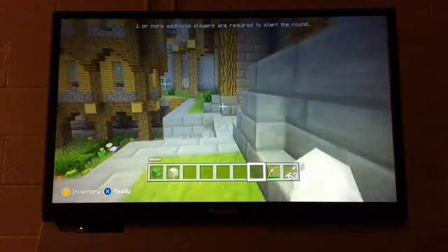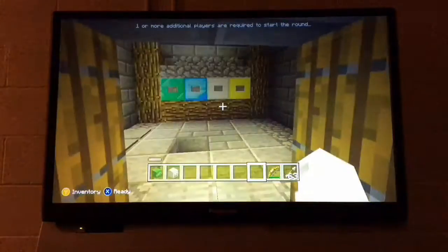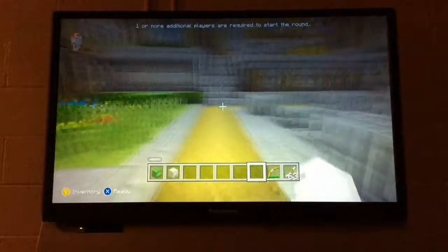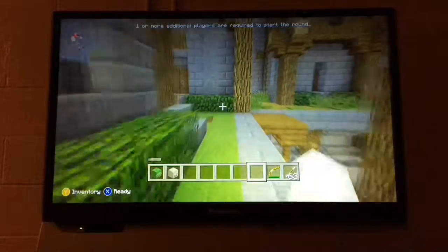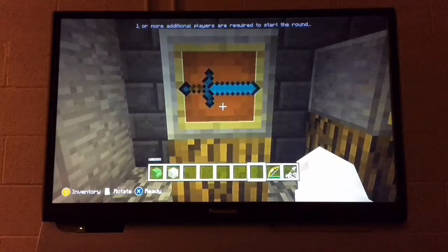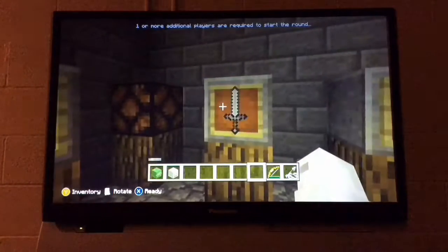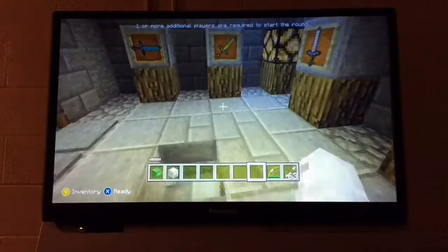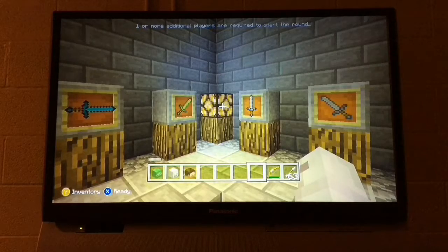Right here is where you get the steve head. To get the steve head you have to head over to the other side of the map, head up here, go over to these doors — it might be a bit tricky to remember. You have to tilt the diamond sword this way, leave the golden sword how it is, then tilt the iron sword pointing up. Then it'll open a little compartment down here which has the steve head.